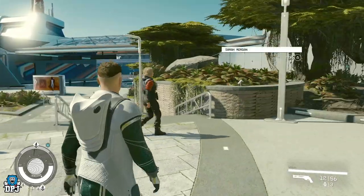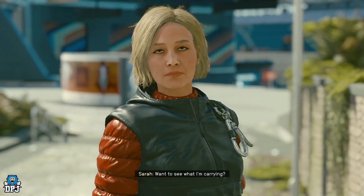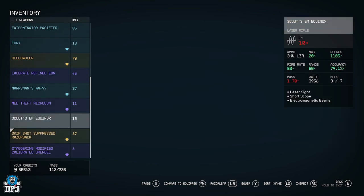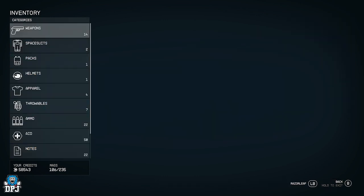I have Sarah Morgan right here and I'm going to give her an absolutely broken weapon. This will work for everyone — it's just amazing. You can equip anything you want onto companions: apparel, helmets, spacesuits, packs. But for weapons specifically, you want to give her a micro gun. Micro guns take 7.77 millimeter ammo, which is a very popular ammo type, so they rinse that ammo out fast.